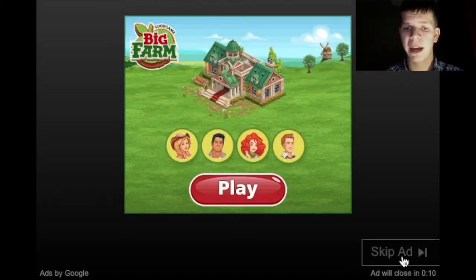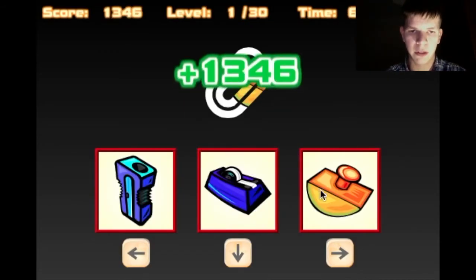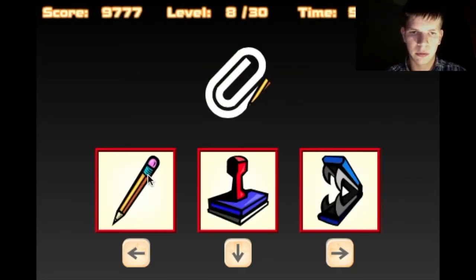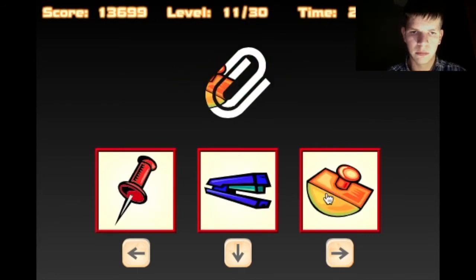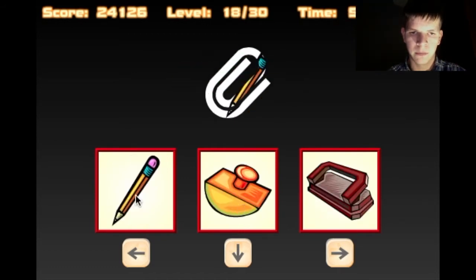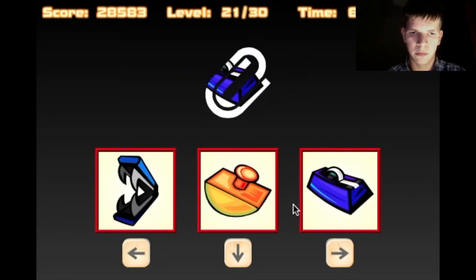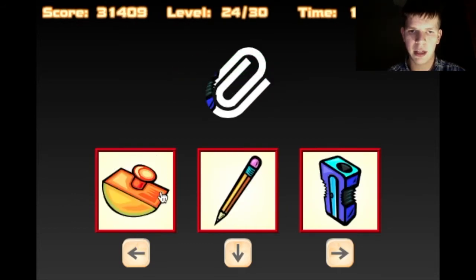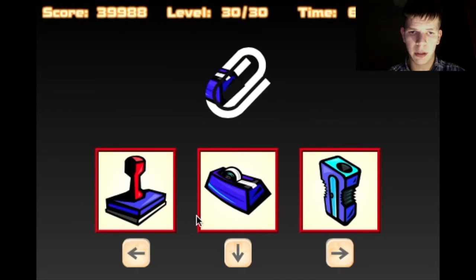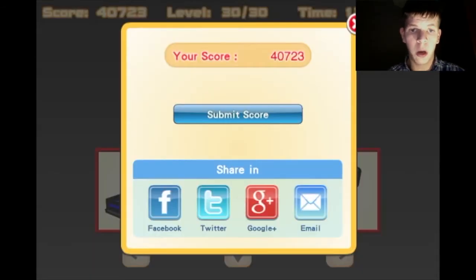Let's use the mouse properly. Come on, mouse. It is a lot harder with the mouse, just so you know. Makes me wonder why there had to be 30 of these things. We just got 40,000 points with the mouse! I am happy with that. I don't even know if I could do any better with that. 41,000 points with the keyboard and 40,000 points with the mouse — that is pretty good.